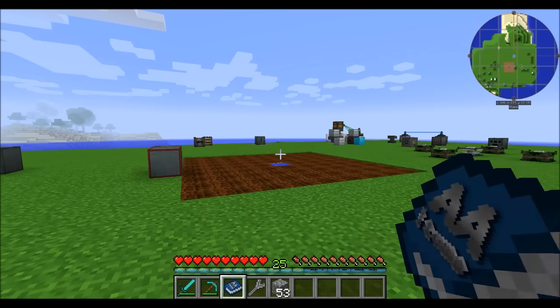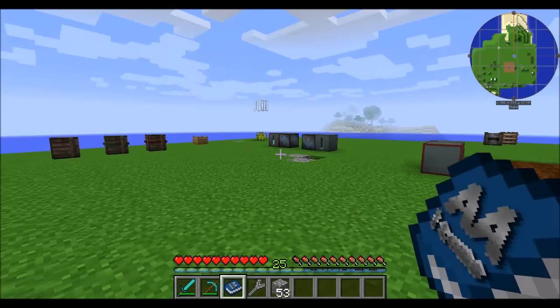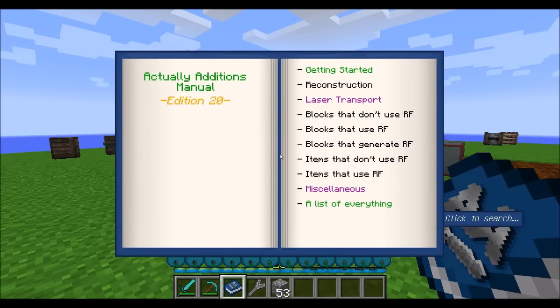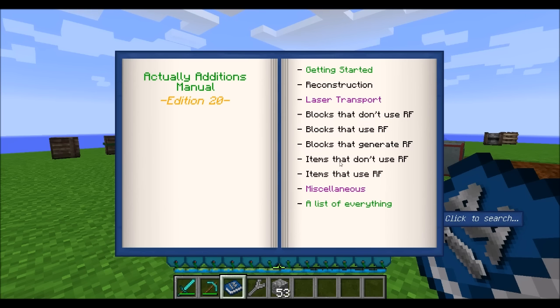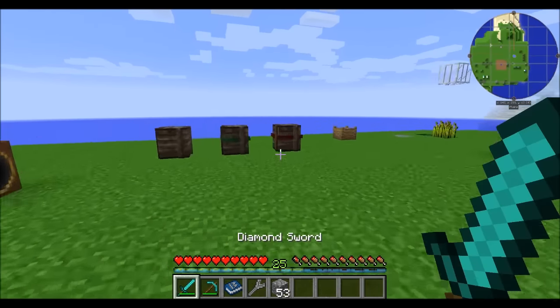Hello everyone, this is Direwolf20 and welcome to part 3 of Direwolf20's Mod Spotlight covering Actually Additions. The last two episodes covered some of the basics of Actually Additions and how to get started, and then we looked at a lot of the different blocks that are available. Today's episode will cover the items — some use RF and some don't — and then we'll wrap up the series.